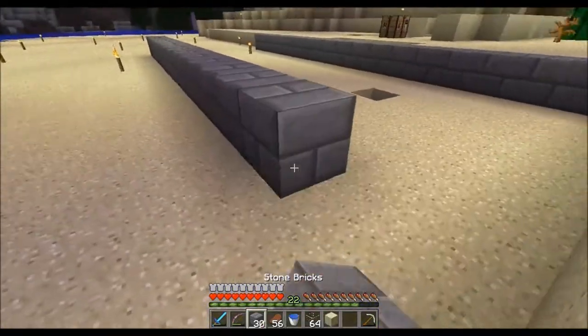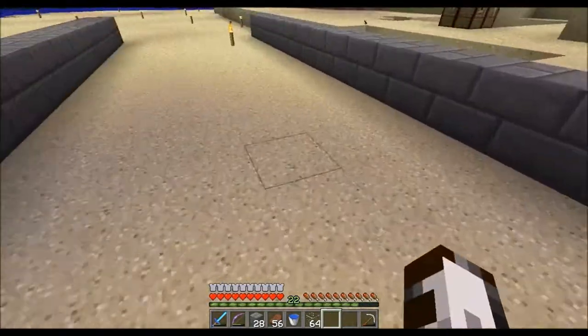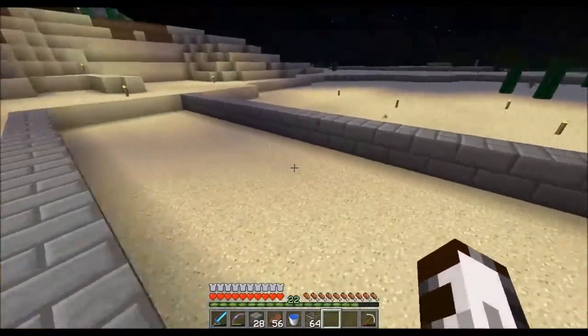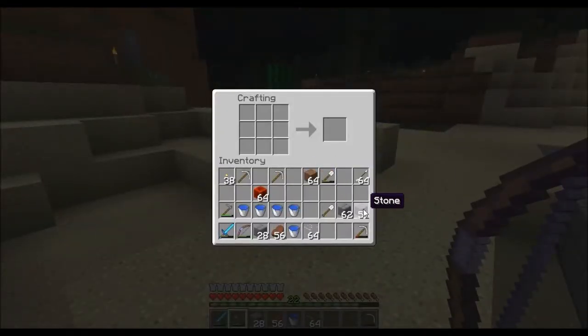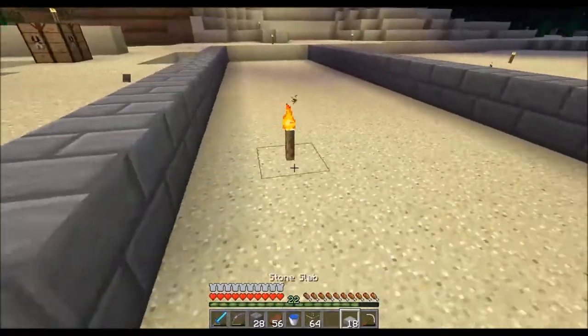And then we're gonna go here, this right here. By the way, this is not going to be a fully automatic one because I am not smart enough to do that. And then we're gonna have some slabs going. Okay, smooth stone ones — there we go. I like these a little bit better. I gotta like the design. Being all designing.